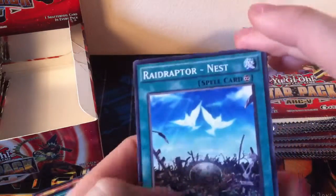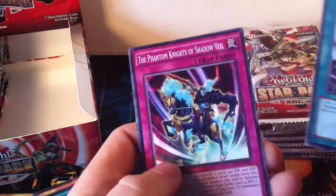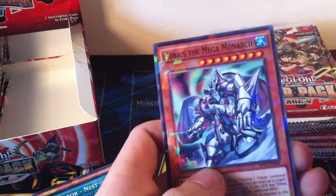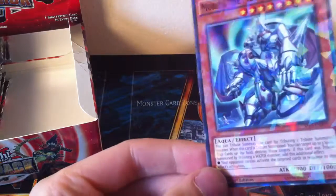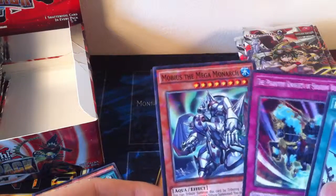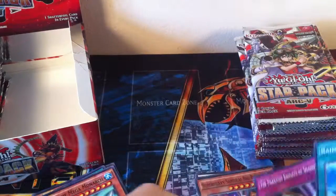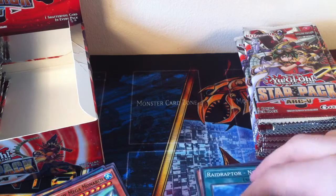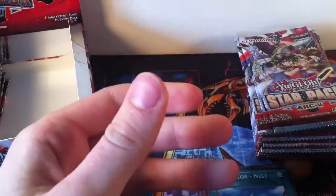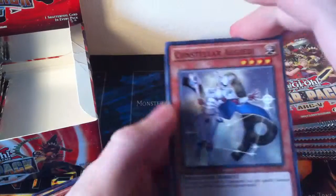Common Raid Raptor Nest to follow up with the Shatterfoil version, Phantom Knights of Shadowveil — I didn't actually know that was in here either — and Mobius the Mega Monarch, which actually looks really cool, even though I completely hate Monarchs with every ounce of my being. They are good, but even though they're good I would not run them, because I just can't stand them. I've not yet been able to beat any Monarch deck I've been up against, which is just stupid.